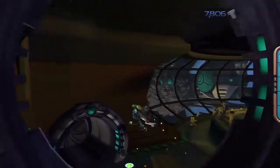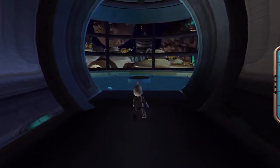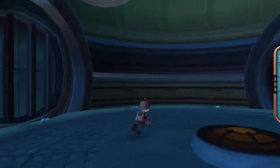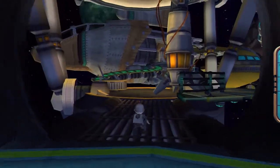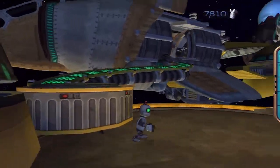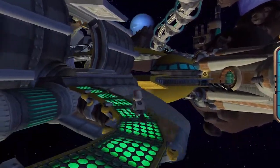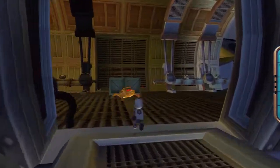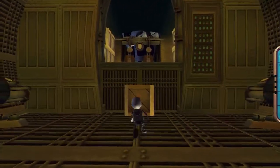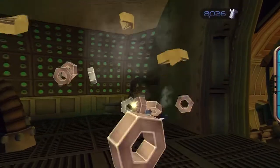Today we'll be exploring the rest of the tactical research station by sending Clank outside — the first instance that we'll be controlling somebody other than Ratchet in this game. This isn't the last time Clank gets to be controlled in the series; this happens quite a lot throughout the franchise. You move around with the control stick, punch with the square button, press square repeatedly for continuous punching, press X to jump, and hold X again in the air to glide. And that's about it for Clank.